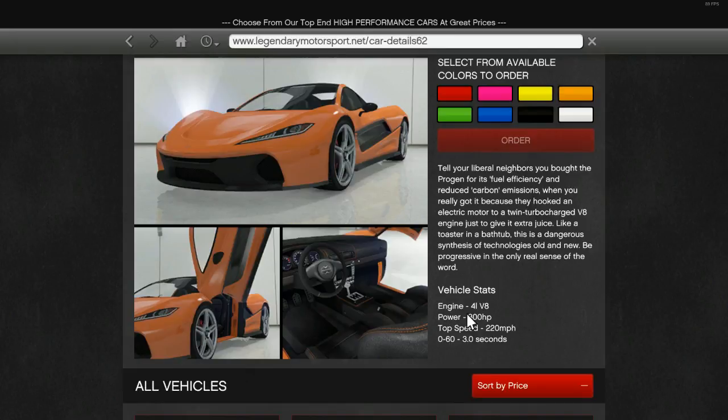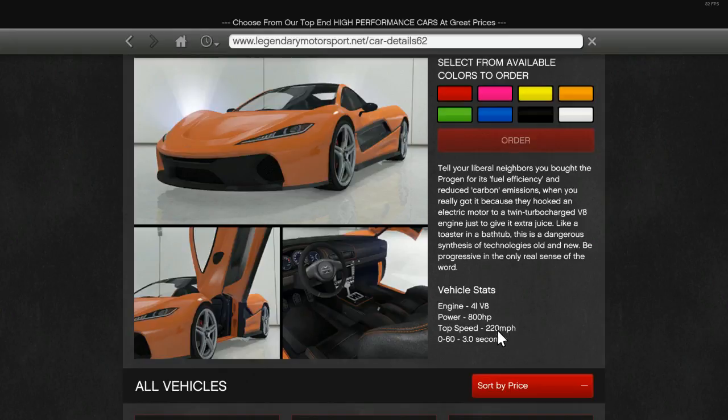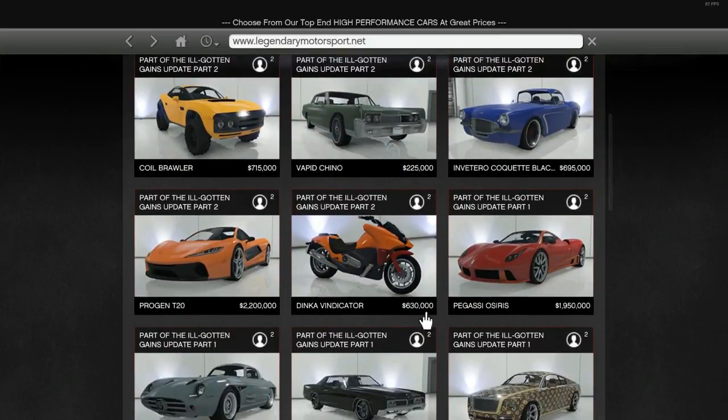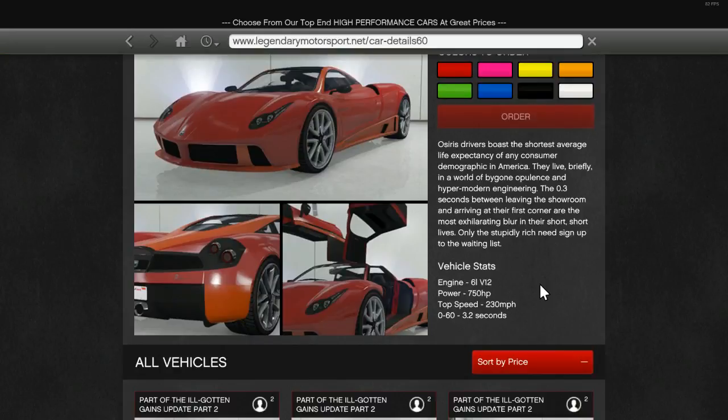Let me show you the vehicle stats: four litre V8 engine, 800 horsepower, 220 miles per hour top speed, 0 to 60 in 3 seconds. Now I want to compare it to the Osiris — that's a six litre V12, 750 horsepower, 230 mph, 0 to 60 in 3.2 seconds. The specs are similar.